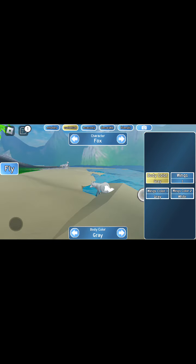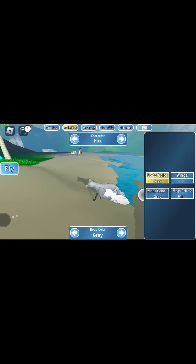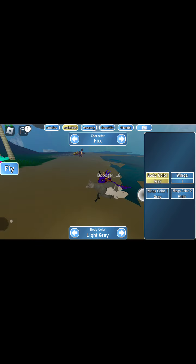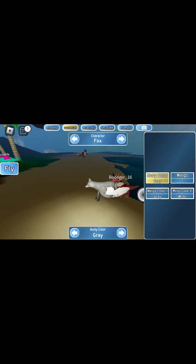This is my main character. It's a really simple game — you could have one or not, but the wings are cool, I like the fly animation. So I just have one. You could do body color, which you kind of just scroll through, but I like gray.